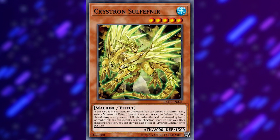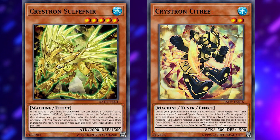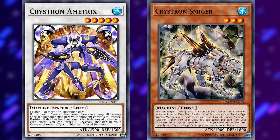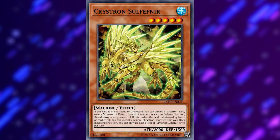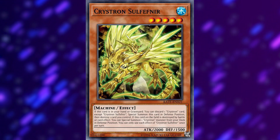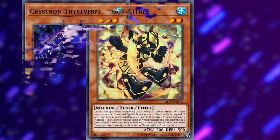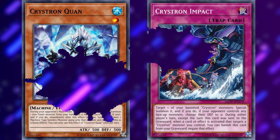Crystron is an archetype of water attribute machine monsters that specialize in destroying themselves and each other to proc effects that give them advantage, set up extra deck plays, disrupt your opponent, and more — they really do a whole lot. Considered a big brain deck, in the hands of a skilled player they can be unstoppable at times. An example would include Crystron Solfenir, who can special summon himself from the hand by destroying a card, and then destroy himself when he hits the field to search and special summon any monster in the archetype from your deck — such as Crystron Sightry, who can synchro summon on your opponent's turn. Cards like Thistevern and Smiger can search the archetypal spells, traps, and monsters respectively by banishing themselves from the graveyard.